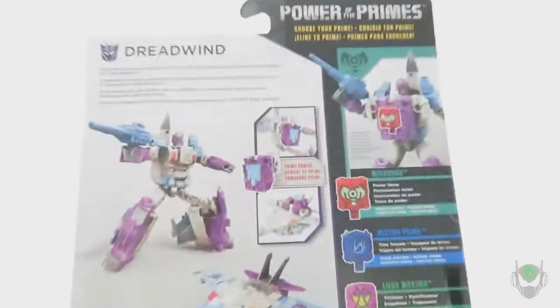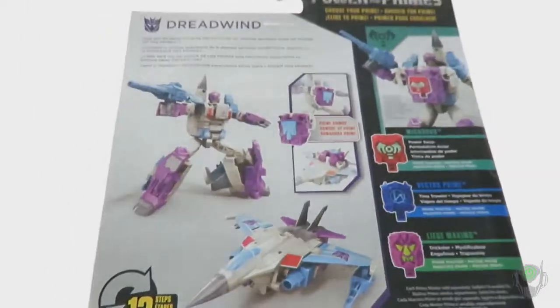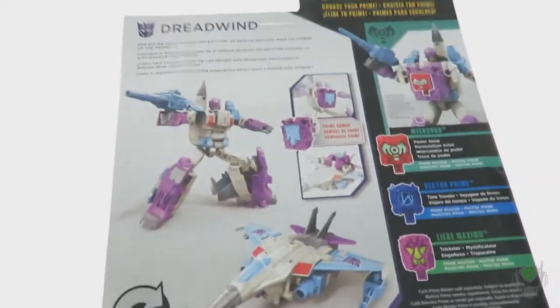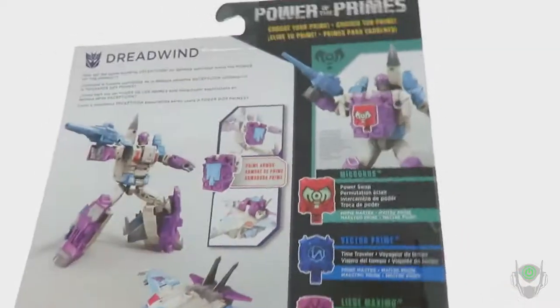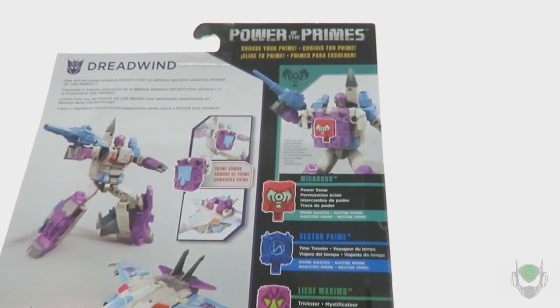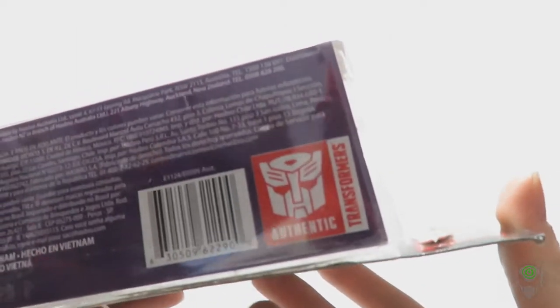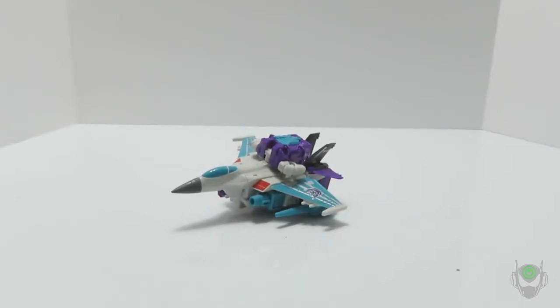On the back you can also choose your prime — which one is the prime armorer, for the hand or foot combination with whoever you're combining with. 13 steps of transformation from jet mode to robot mode, which sounds like a lot for a deluxe figure. There's information about Power of the Primes, though I really miss the side that used to showcase other figures available in the line. On the bottom there's the authentic Transformers logo — if it doesn't say authentic, it's a knockoff and you got scammed.